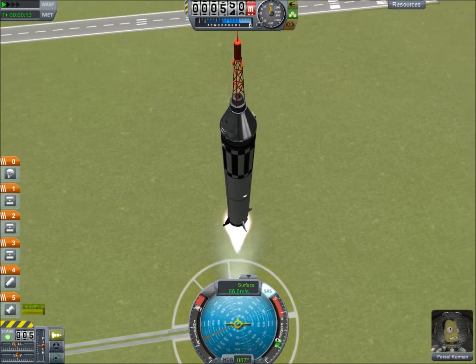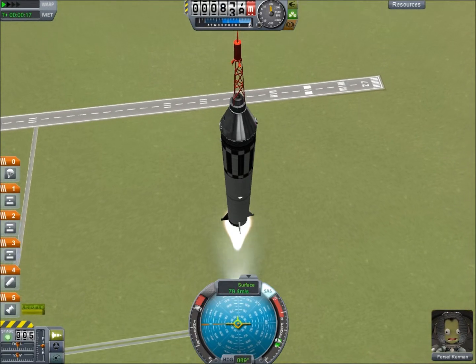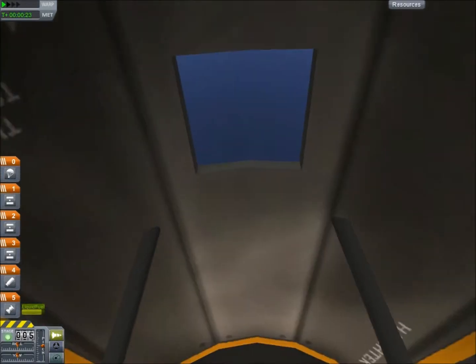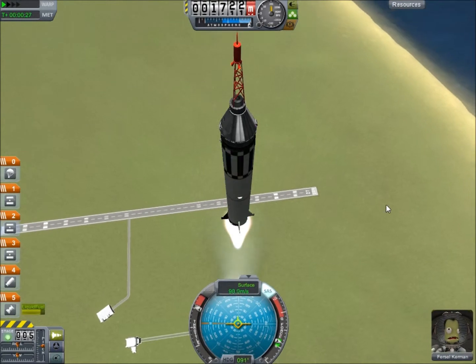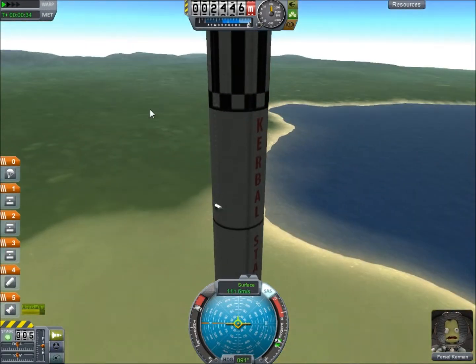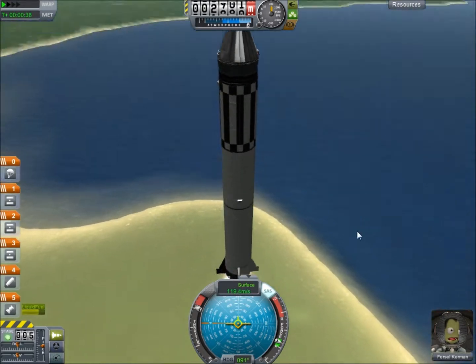So we're gonna go for a roll program here. Hopefully you can hear this again. Let's get this right — there we go. Let's go see what's inside. Alright, so we're gonna just do this routine flying in a screenshot. We can't turn yet.